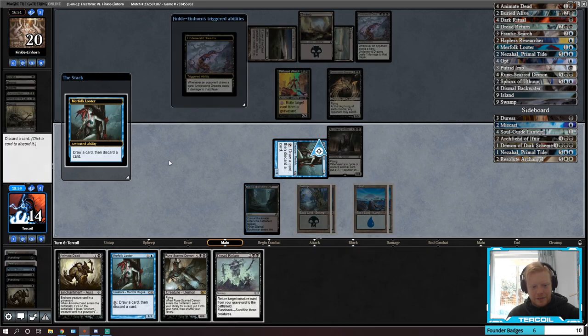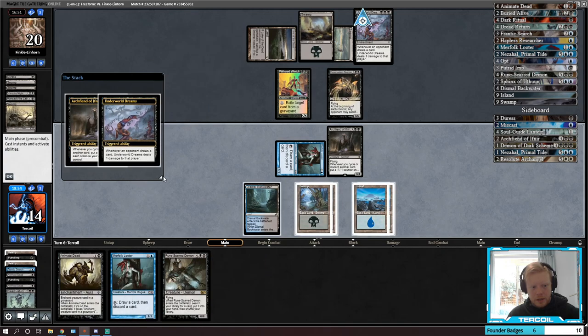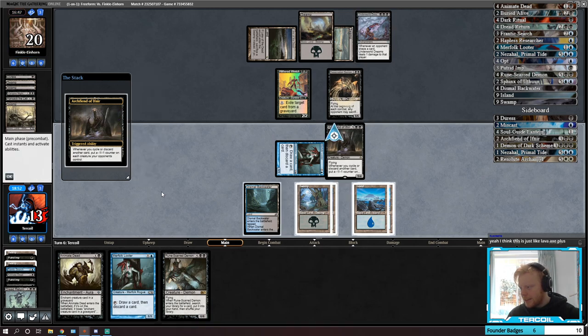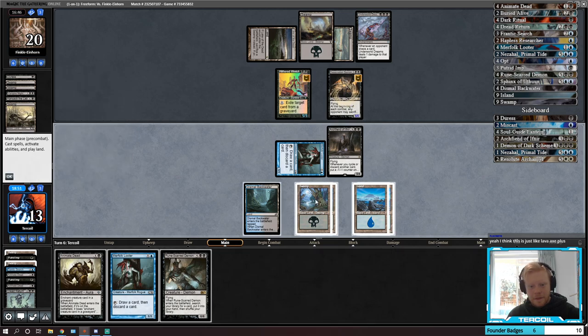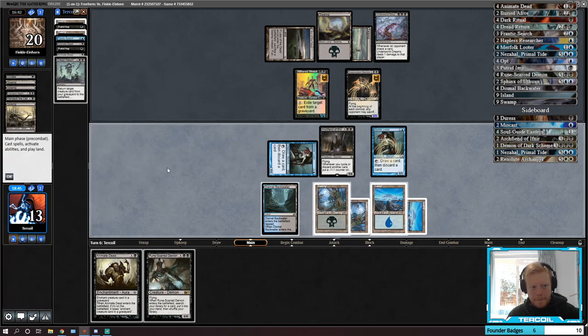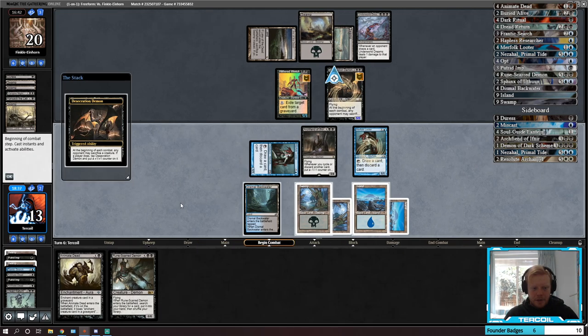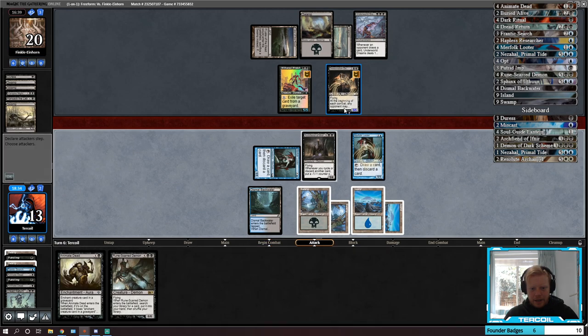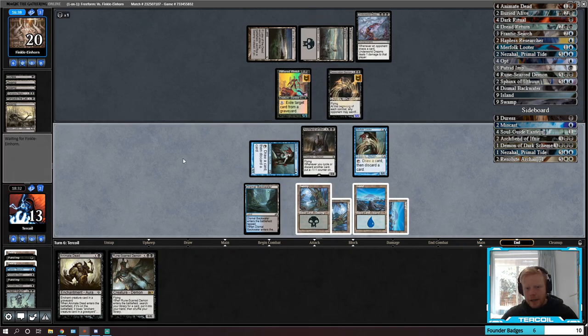Let's loot. Dread Return can go in the bin. This is just like Lava Axe plus. Now we could sac everything and bring back a Putrid Imp — that doesn't seem amazing. Unfortunately this is gonna be able to get in if we don't sac, but then we're gonna start Runescarred Demon-ing, so I think we might be okay.